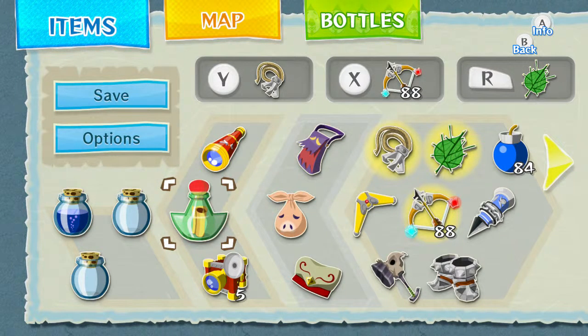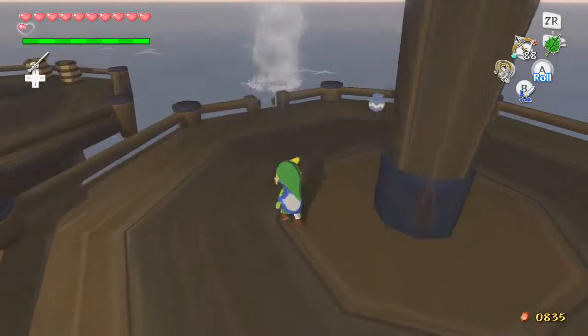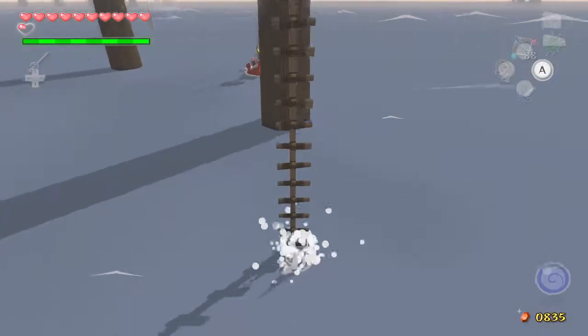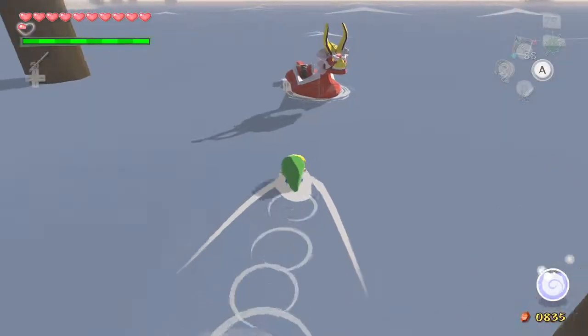Greetings everyone, CCX here, welcome back to the Legends of the Wind Waker. In the last episode, we ended up doing one last gauntlet that obtained us the last Triforce Peace Shard, and now in this part, we're actually heading back to the Forsaken Fortress.